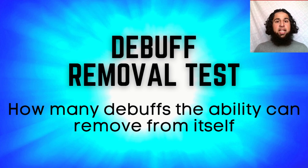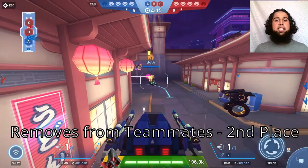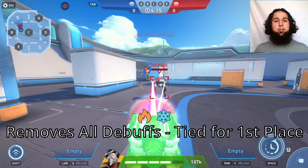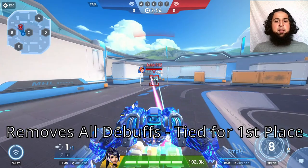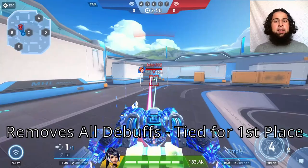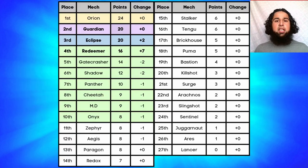Next the debuff removal test, ranking by how many debuffs the ability removes. Guardian can't remove debuffs from himself but can remove them from teammates (2nd place). Redeemer can remove all debuffs from himself, and Eclipse makes himself immune to all debuffs — both are 1st place. Eclipse and Redeemer get eight points and Guardian gets four points.